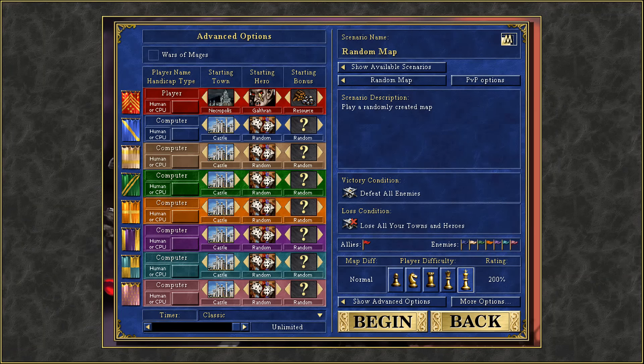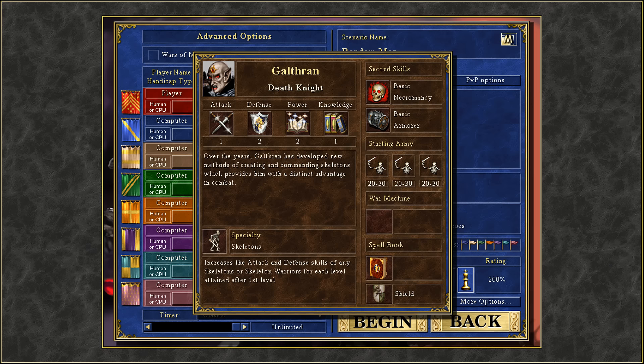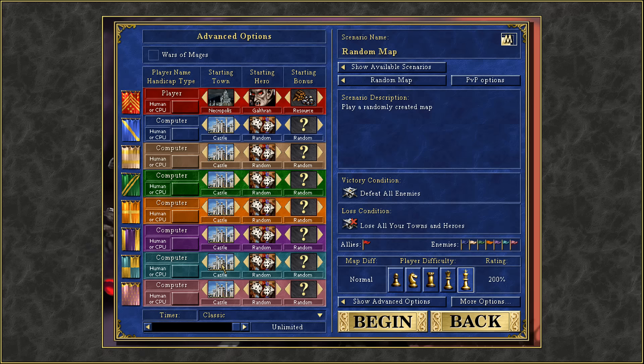Hello and welcome back to Heroes of Might and Magic 3 for another Halloween special. The last one we did was three years ago, playing as Straker the zombie specialist. This time around we're playing as Galthran, the skeleton specialist. Very Halloween appropriate, and also very fun because he is absolutely brilliant at abusing the necromancy skill.